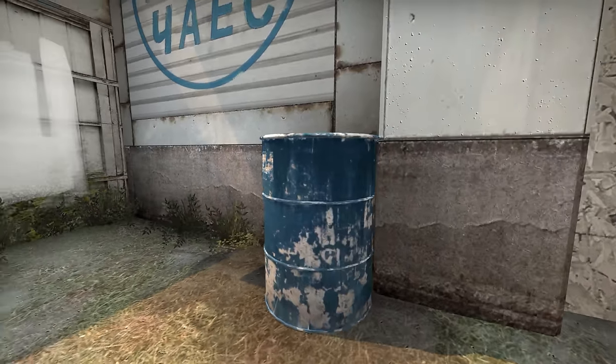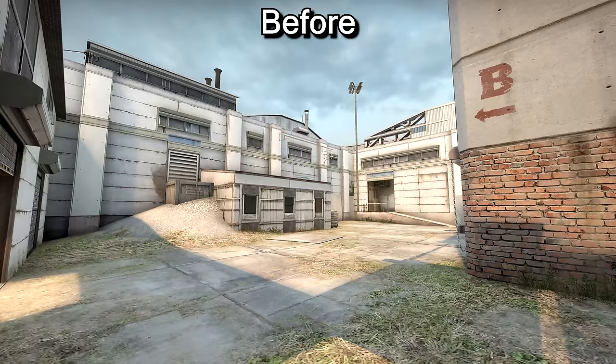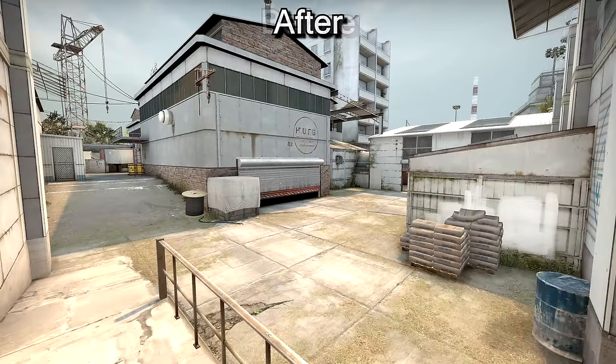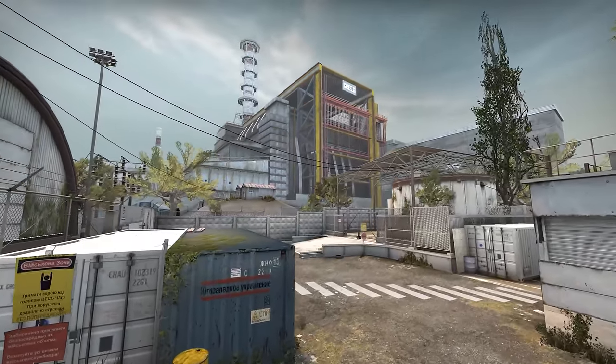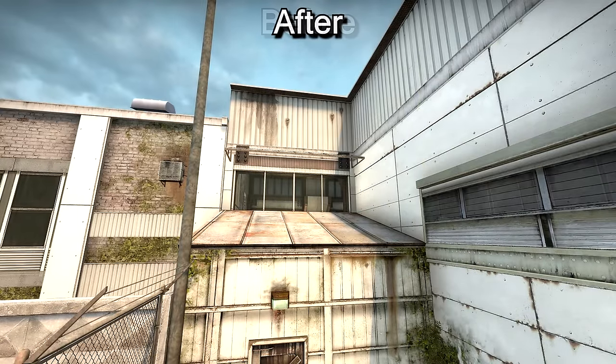But it's not just changed for change's sake. These new textures help the map to look prettier, especially under the scrutiny of 4K judgement. But there are a number of gameplay improvements as well. For those with colour blindness, you may find it's easier to pick people out from the backgrounds. Details have also been added to help players set up grenade throws, like the holes above the window near B.